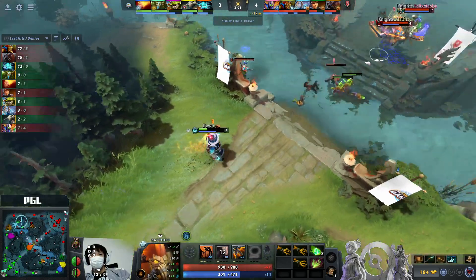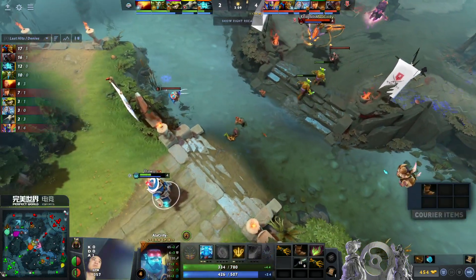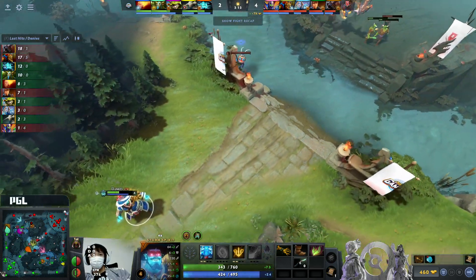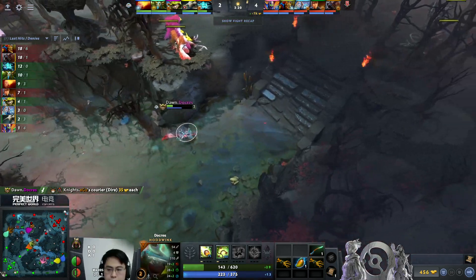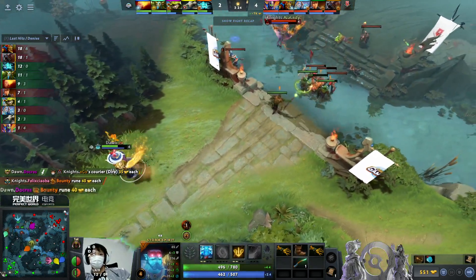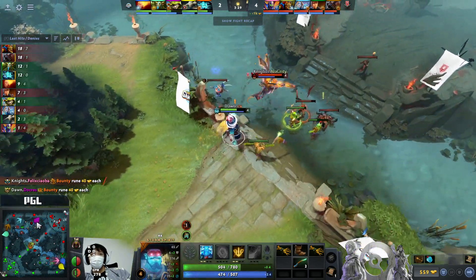Yeah, this is what we talked about - aggression from Ursa plus Crystal Maiden, giving first blood to Ego so he gets his items, and does allow them to play a bit more aggressive if they're not careful. Like, they did kill Crystal Maiden, but as you start to get more levels, once Ursa gets a point in Overpower, Furious Swipes can get out of the Sprout as well. Things are starting to get - this Ursa is gonna take care of business in this top lane.